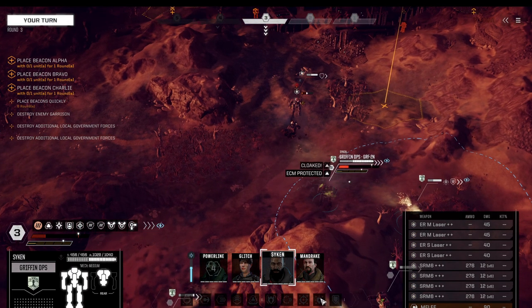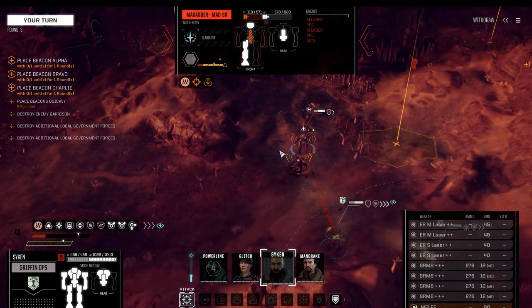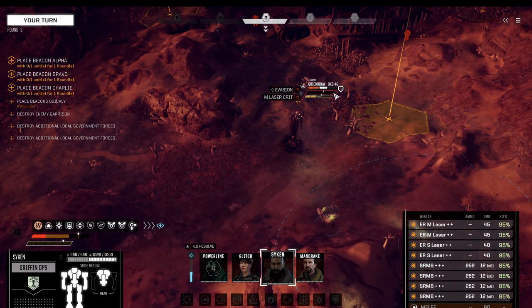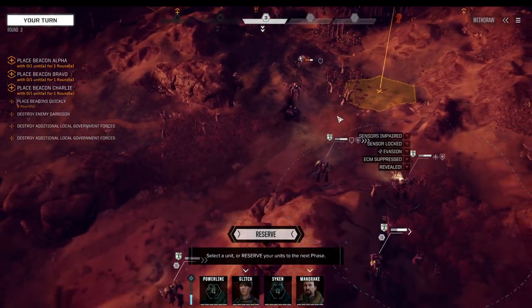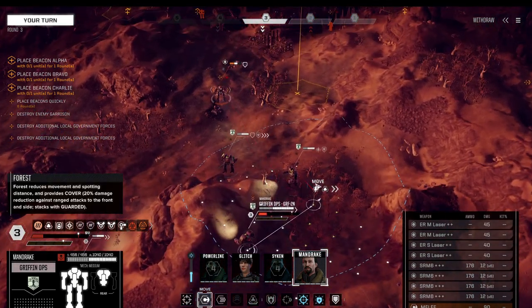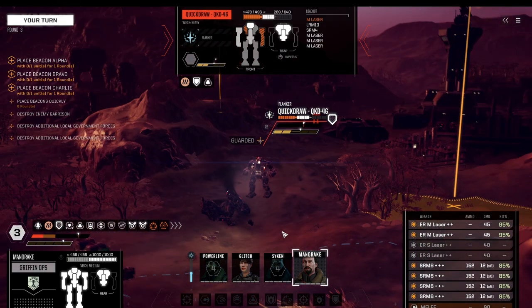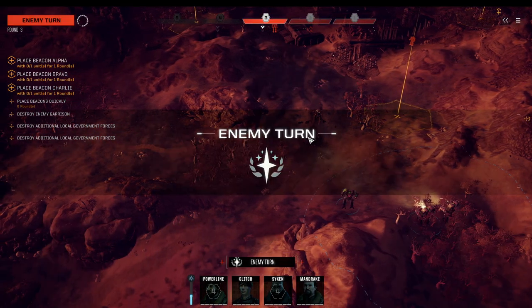We have the advantage of early initiative here. As mentioned, the Griffin takes vigilance and we'll regain some vigilance when we kill this guy. Instead, let's go for the Quickdraw this time — a full unload including small lasers. The Quickdraw has almost lost its entire armor. One of the downsides with missiles is that you still end up with quite a bit of damage spread — that's within the nature of missiles. The spray shots have also killed the infantry unit on the ground.